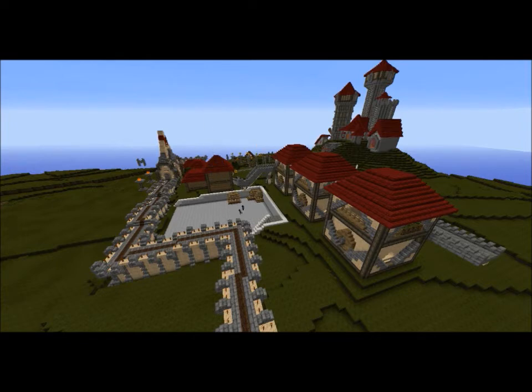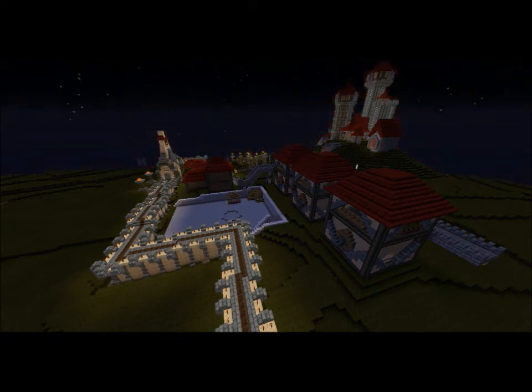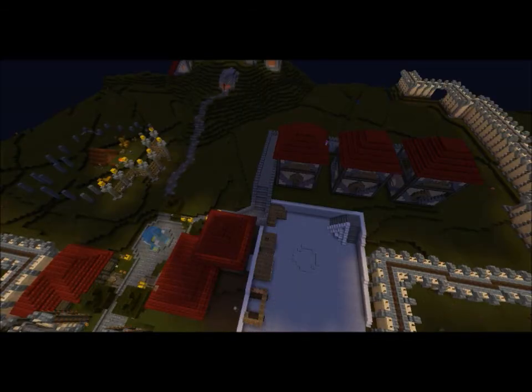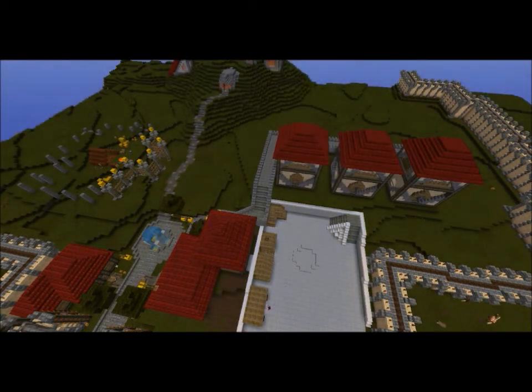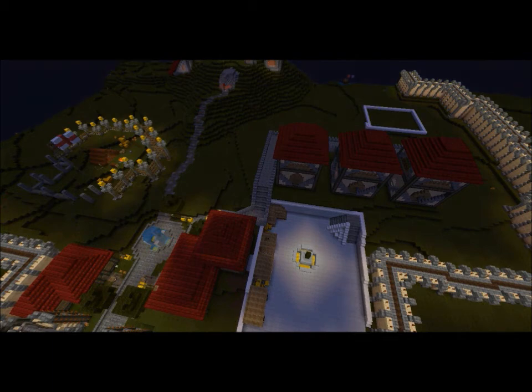I started building some stalls — first one in the corner, then one next to it — because this should be the area where you go and set up your stall. Some stalls may be there more often than others. It's supposed to be a village, a town, a city. I laid down the foundation for a fountain in the middle, which looks pretty cool. Built some more stalls and added details. If you look to the left, you can see the beginning of the park. The fountain would be a work in progress almost constantly.